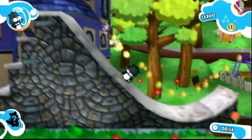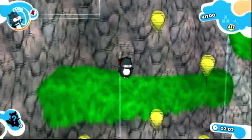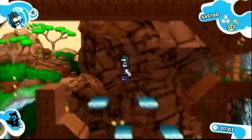Zuzu Pets is a 2D platformer with 3D graphics, and here too you get power-ups like a cape to fly, or you get a helmet to do special stuff, a spring, and a magnet.